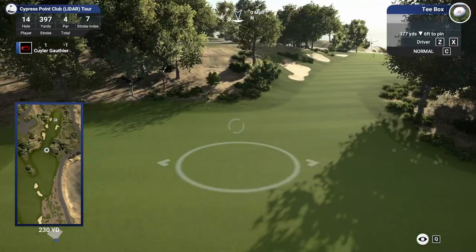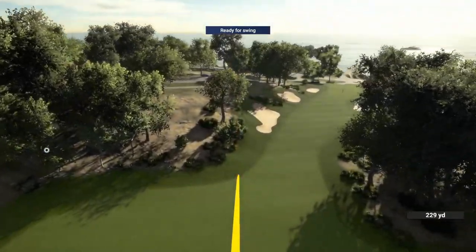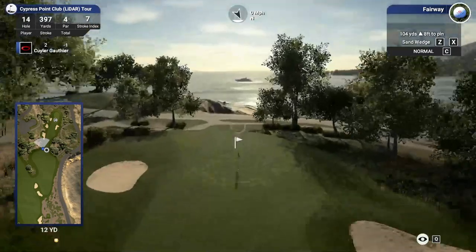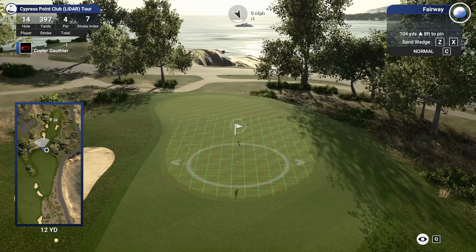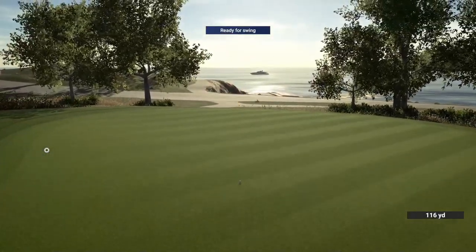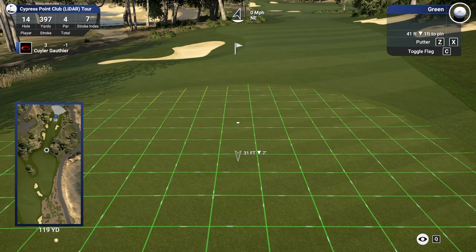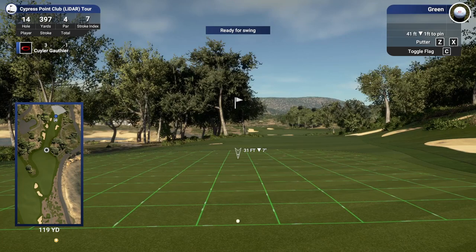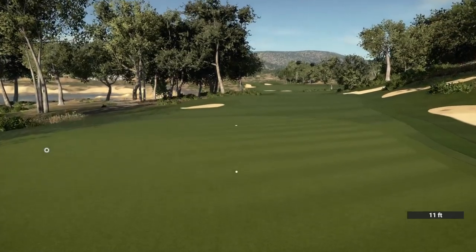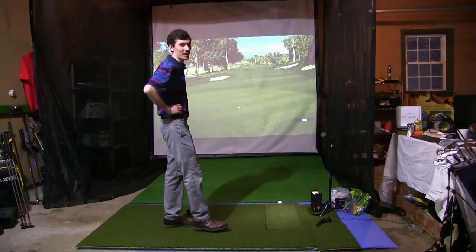397 yard par four up here. We got boxed out a little bit on the left side last time, so let's stay more down the middle and give ourselves a clean look. Beautiful drive — kept that one low and under control right down the middle of the fairway. That's a fantastic drive. 104 left in here, eight feet uphill, pin at the front, pretty receptive — just a 52 degree to get this one close. Pulled it left, so that's going to be a mega long putt. 41 footer, but it's quite a bit downhill so we only need to hit it 31. Beautiful pacing — that is a par.